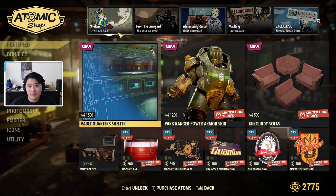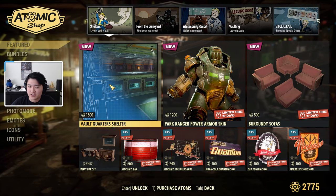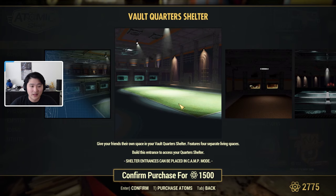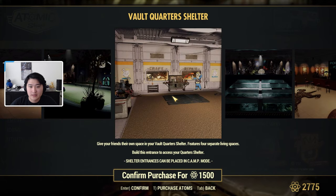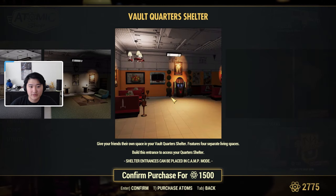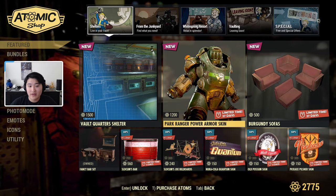The first tab we have today is Shelters. We have a vault quarter shelter, which I believe is a new shelter space. The preview looks like it has several rooms and a nice little front lobby kind of area. These are all the picture previews and it's going to be 1500 atoms.